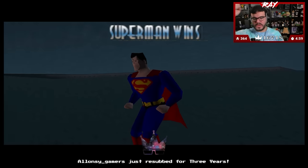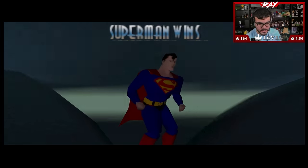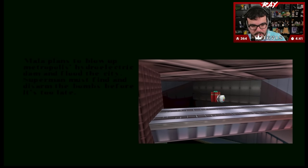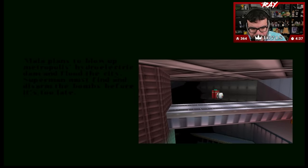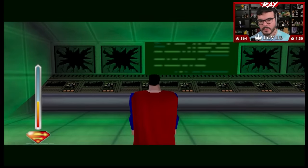I think we've beaten the first level! Maybe. What do we got here? Mala plans to blow up Metropolis's hydroelectric dam and flood the city. Superman must find and disarm the bombs before it's too late. I got it. This looks like a job for Superman.